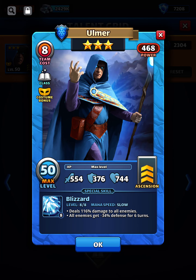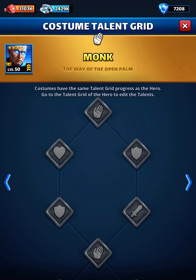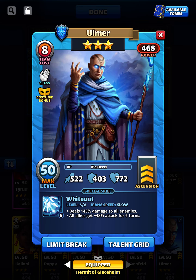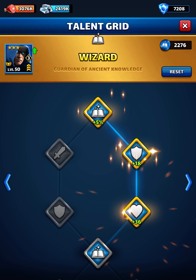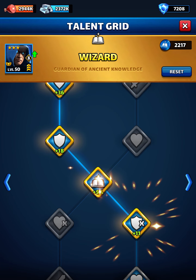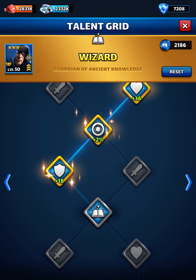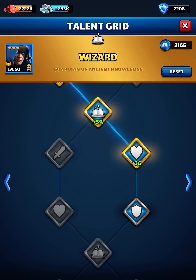Let me check the stats. 500, 376, 650, 400. I will go more attack on here, so that means I have to go to the right. Make sure you go to the other side — it's already done.